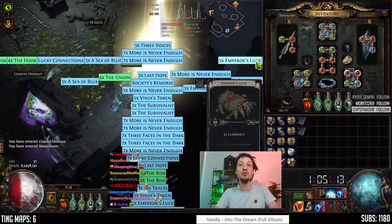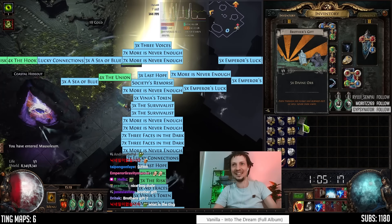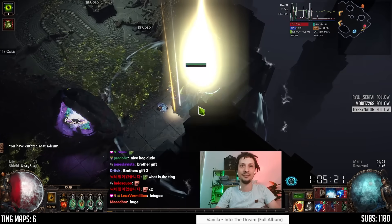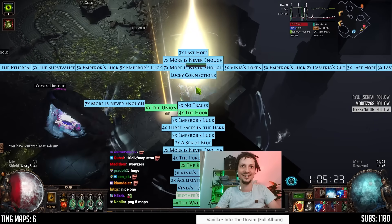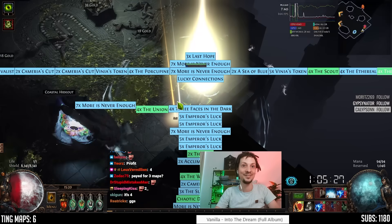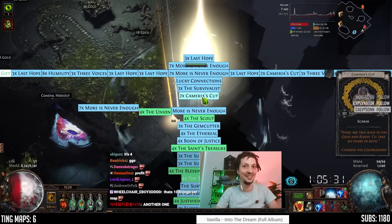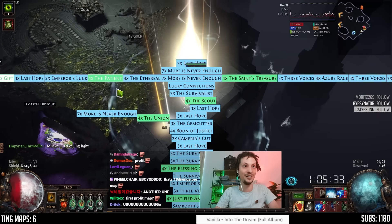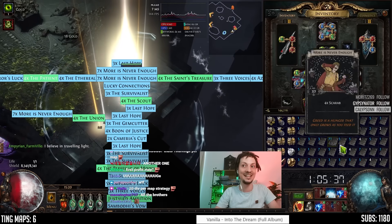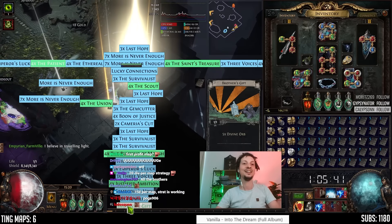Brother's Gift — two of them. Oh my god. That's ten div. Another Brother's Gift — which means there should be a fourth Brother's Gift. And there is. Twenty div.